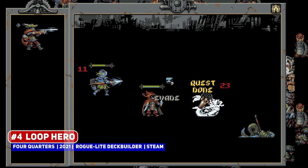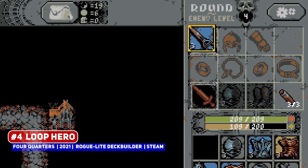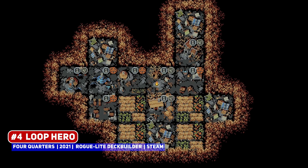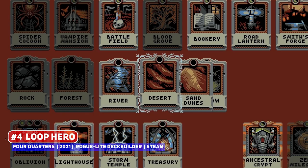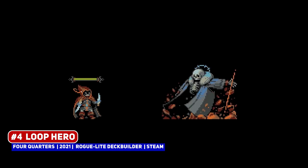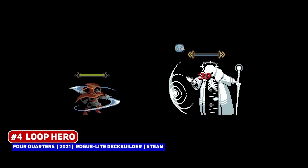Loop Hero is a Devolver Digital published title and is a deck-building strategy game where you place buildings and tiles on the map while your hero loops around the world, featuring an awesome pixel art style. Given the pedigree, I expect big things from this.